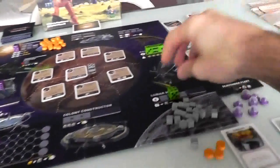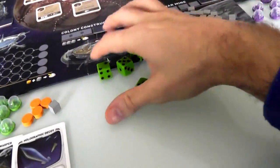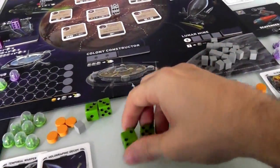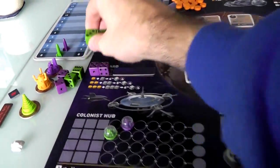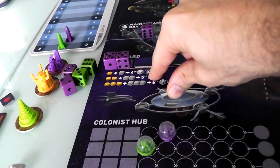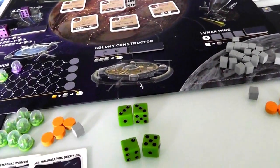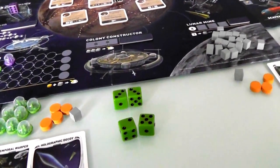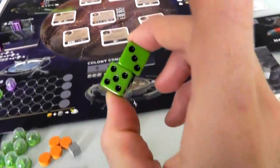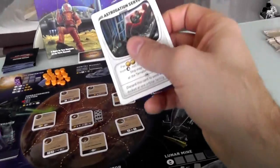Now it's my turn again and I get to roll my four dice — a 2, 3, 3, and I've got a pair. I can't get into the shipyard since Jen is blocking, and I'd need two sunshine and two ore for a fifth ship anyway. I'm going to take a total of eight — place two dice at the alien spacecraft — and grab the Astrogation Servo that just came out. It lets you pay two sunshine to take any ship from the maintenance bay, roll it, and use it as your own.